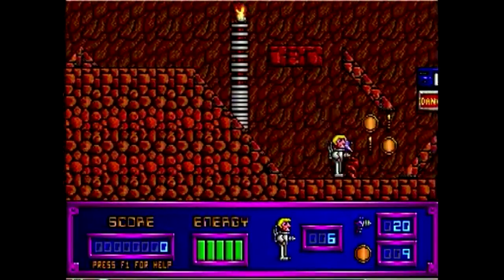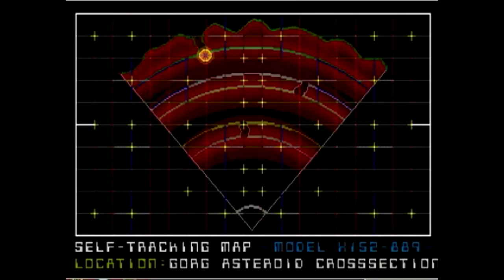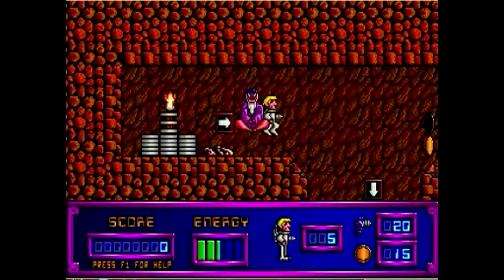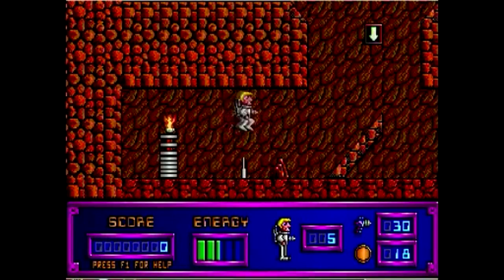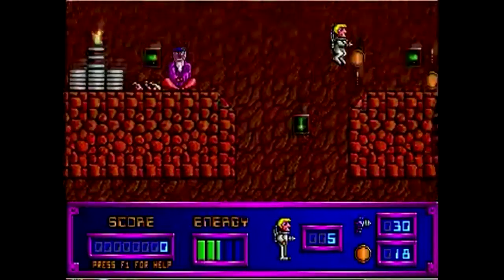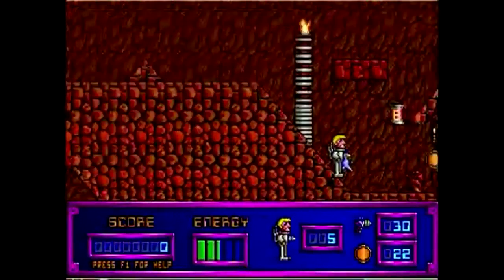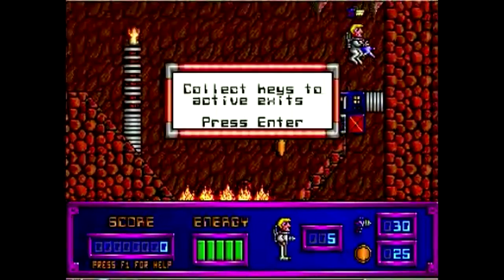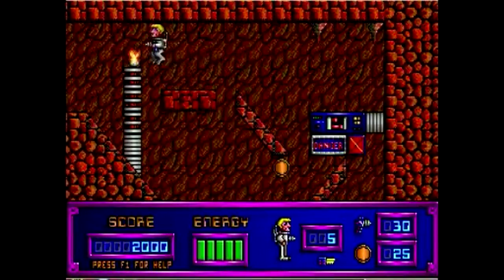And here we see the first death of the game, and a cheap one it is. These little ramps bounce you up and down, but where that one is positioned, it literally catapults you right into that stupid spike. Fortunately that area is completely optional. No, it's not actually, because right to the right of that is the key you need to unlock the exit. Oh. Oh shoot. Yeah.